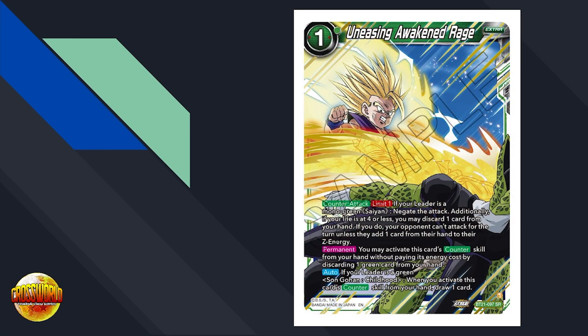Now let's talk about dealing with Uneasing Awakened Rage. This card is very hard to deal with because it's a floodgate that's not a battle card — there are tons of counterplays that stop floodgate battle cards, but this is an extra card that's just super strong. One thing worth mentioning: there are situations where your opponent uses Uneasing Awakened Rage and you can still go for game and kill them, because it's only a minus one every time you attack. If you're at 10 cards in hand and your opponent is at 5, odds are you're outweighing them in combo power needed to win, assuming you check super combos and other factors.